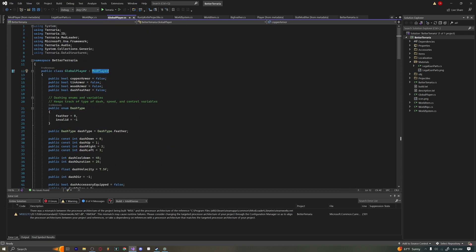So this is a separate file and you can see I've called this ModBetterTerraria. So how do we actually make the dash?